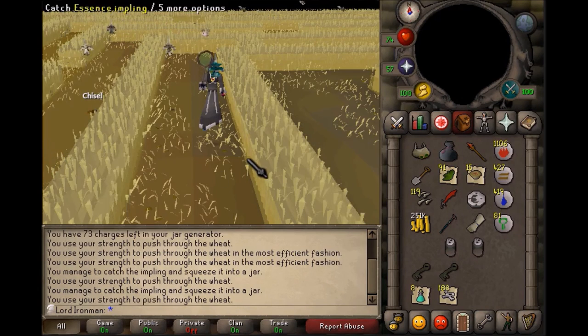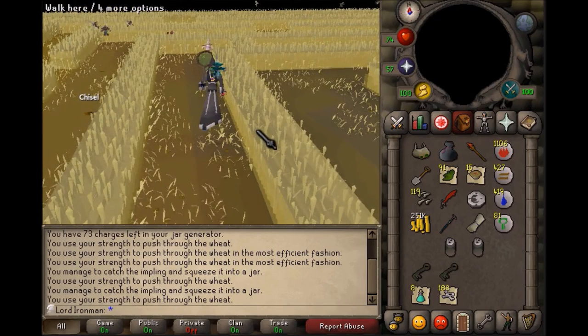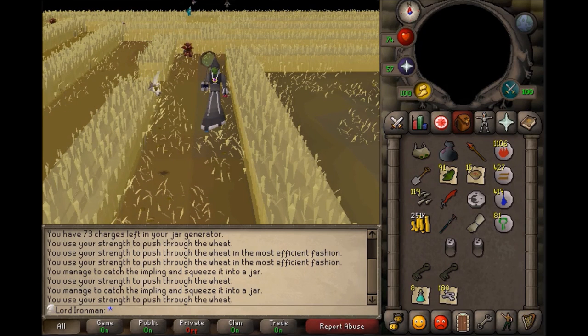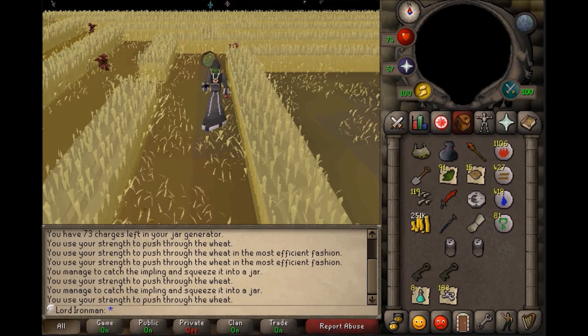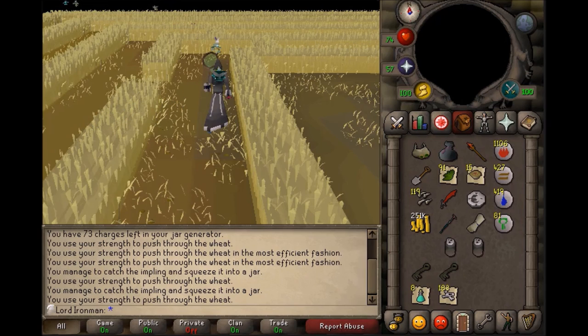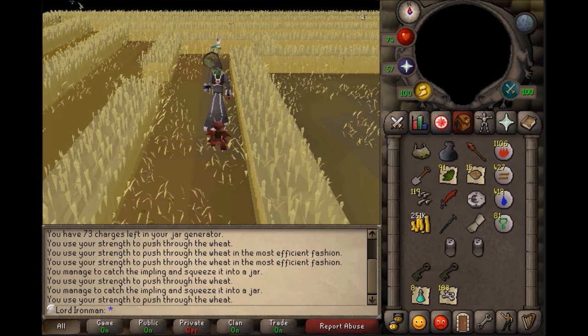How much can you make per hour at Puro Puro? This varies depending on your account type and which implings you can catch. Main accounts catching up to Magpie implings can expect 50k to 150k per hour. Ironman or Ultimate Ironman accounts catching up to Magpies should expect 50k to 100k per hour. Main accounts catching up to Ninja implings can expect 100k to 250k per hour, while Ironman accounts catching up to Ninjas should expect 75k to 150k per hour. Main accounts that can catch Dragon implings can expect 200k to 500k per hour, and Ironman or Ultimate Ironman accounts should expect 100k to 250k per hour.